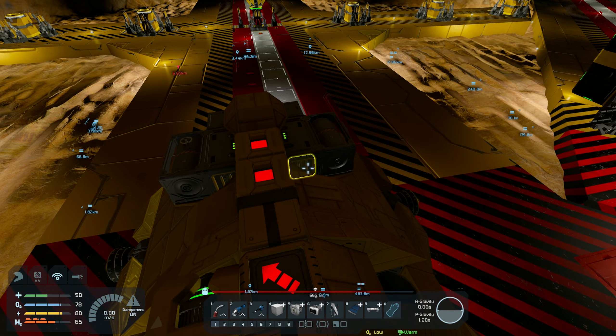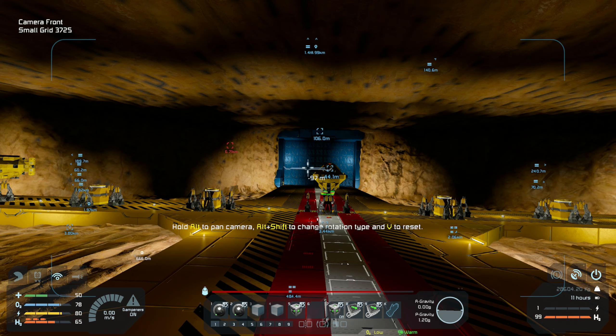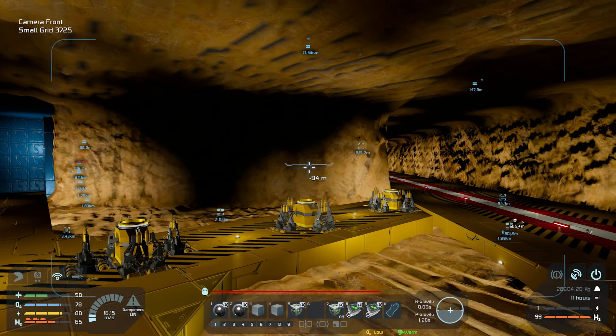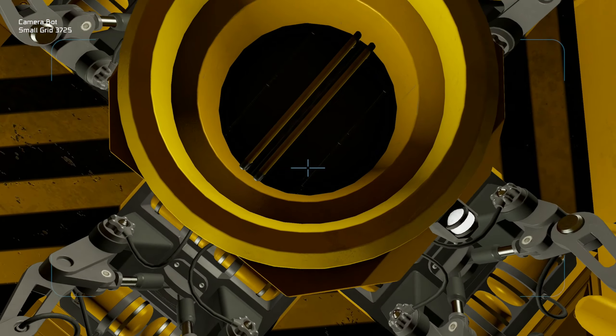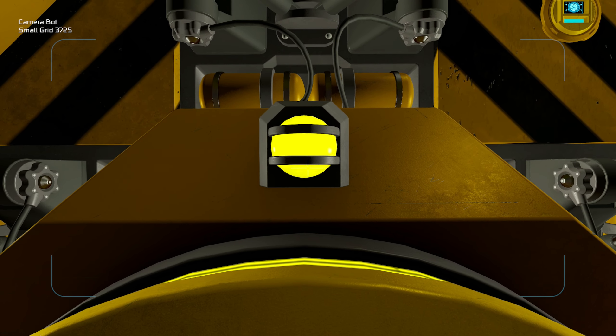Let's go back on top and go to the remote block, and let's go ahead and fly it. Let's go to the first camera. Should have more than enough. We want to come on over here and start from right here. Let's set this up right now and flick it around nice and easy into first person camera.